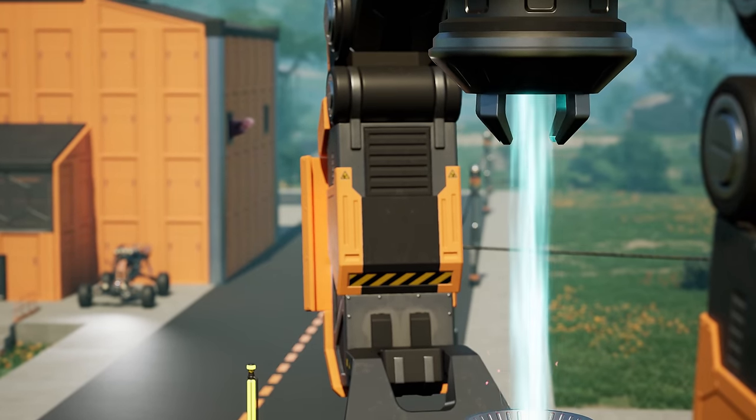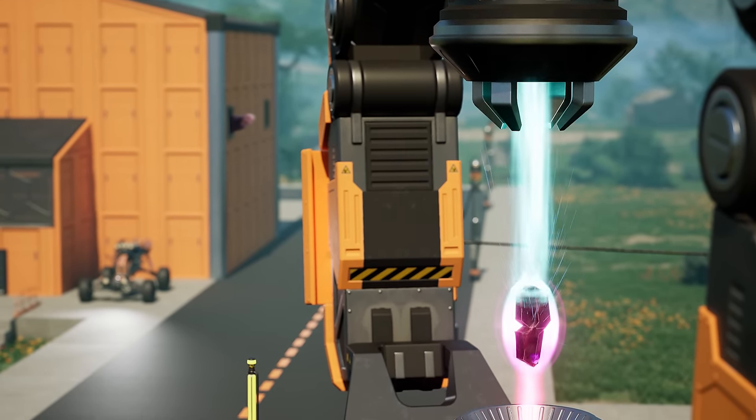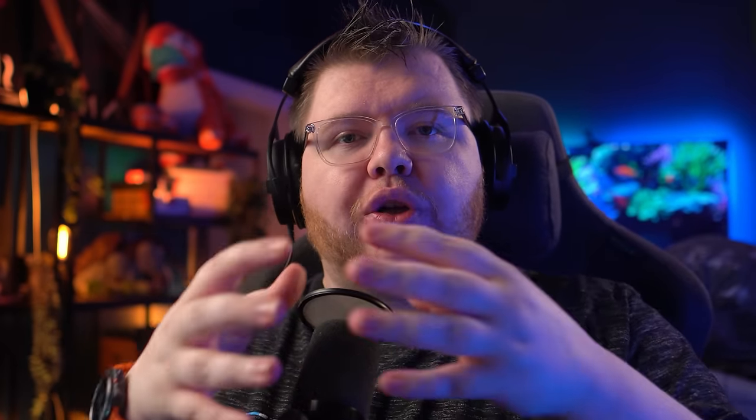The next thing I want to talk about is somersloops, because there's a big question mark around them right now — they were shown at the end of the teaser with lasers and old extraction. Here is my final theory: I believe somersloops are going to have a very special role in our production and power lines. I think you'll put a somersloop inside a new building that acts as a radius-type building, similar to how radar towers show things on the map, and that building will boost your production lines and power.